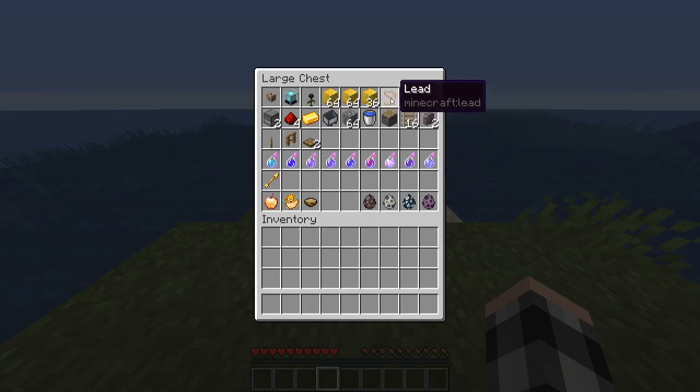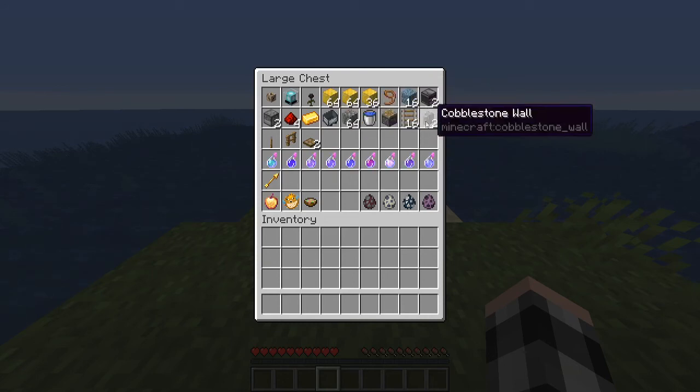You can get leads from wandering traders just by killing them, or you can craft them with slime balls from slimes in swamps. You'll probably get prismarine automatically while getting gold blocks, because the best way to get those is by looting ocean monuments.